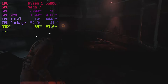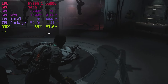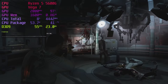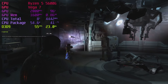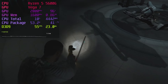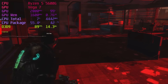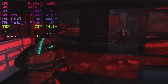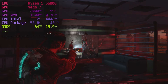Dead Space 2 runs insanely well. The overlay is frozen at 55fps, but the frame times are still correct — the actual frame rate is between 80 and 200fps depending on surroundings, running on the high preset. Dead Space 3, also on the high preset, is a bit more demanding, so we see the frame rate drop below 60fps sometimes. Overall I like playing this on my 5600G, though the controls were obviously made by someone who's never used a keyboard before — who puts crouch on X?